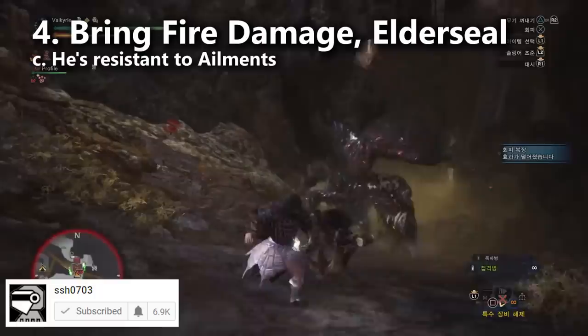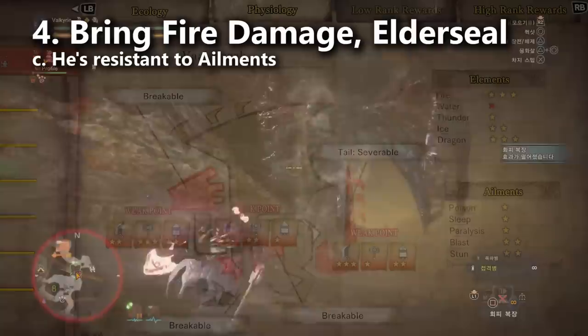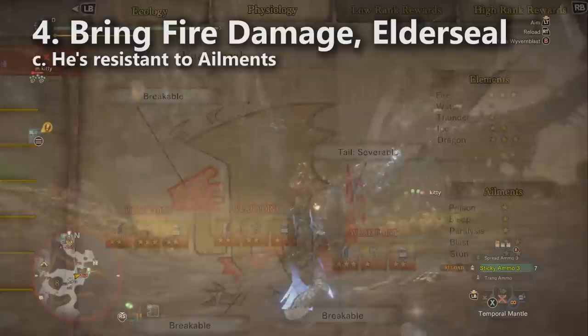As for ailments, I wouldn't think too much about them. He's pretty resistant to all ailments, and he has so much health that two or three procs of paralysis aren't going to make up for the damage lost by not optimizing with a high raw or high fire damage weapon.